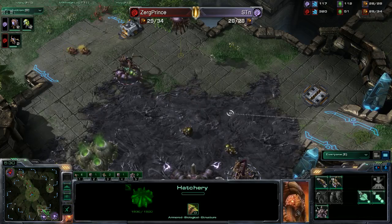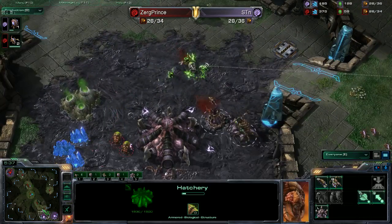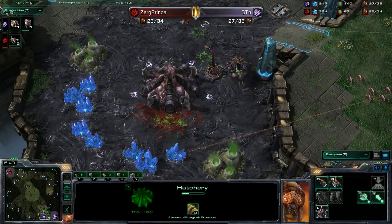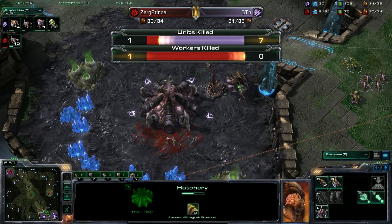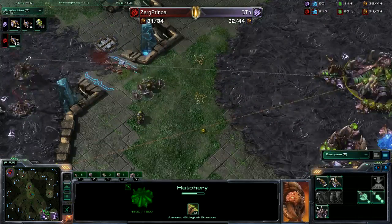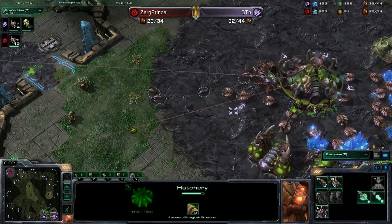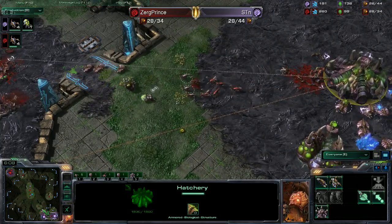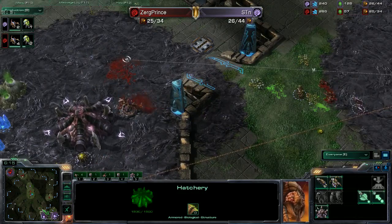Using the queen to pick off banelings — I really like that move. Of course the queen's going to get surrounded. One good baneling hit gets rid of all those lings, but those banelings also kill all the larva on that hatch — not as important as killing units, but it still hurts. Zerglings coming in! STN really really needs to get Zergling speed. He loses a queen — both queens in fact.